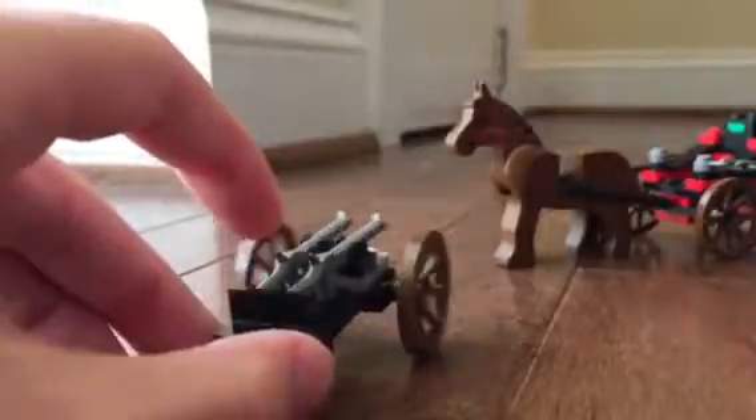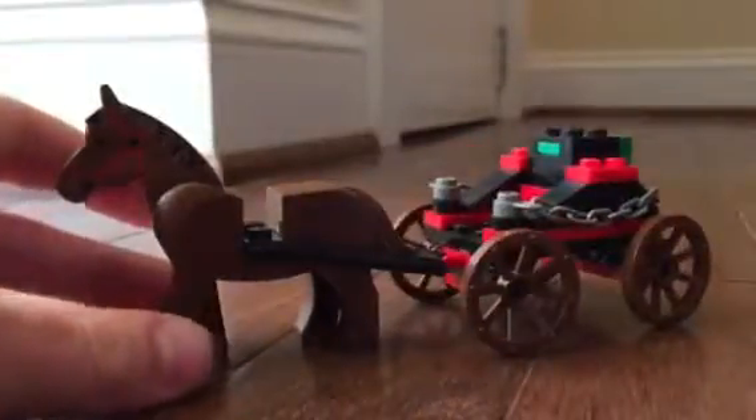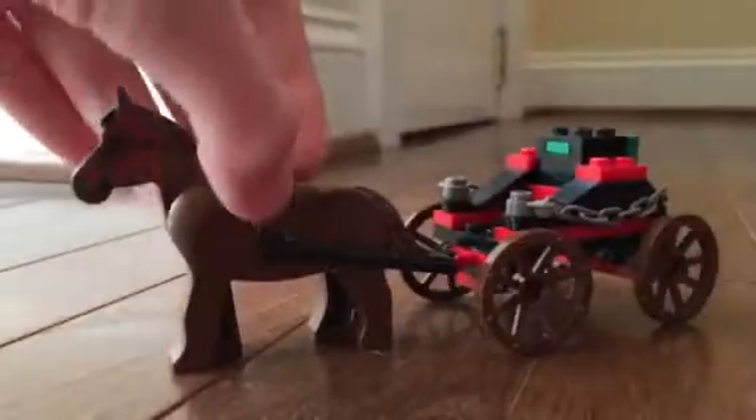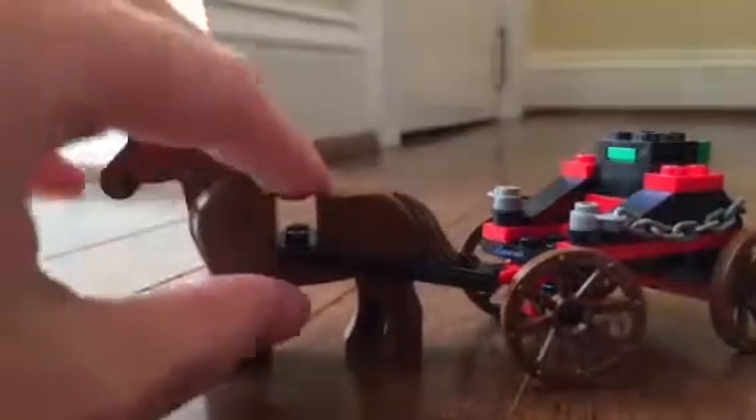Next we have this gun card. It has two rifles or shotguns on it, and it moves like this — it's really cool. You can hook it on this latch on the back of the money cart, and it moves really nicely. You also get this horse, and it comes with a piece to fill that in right there. It's a brown horse, and it's really cool.